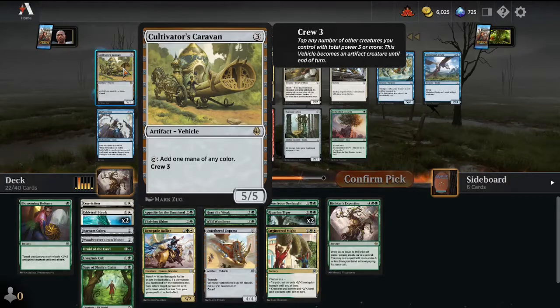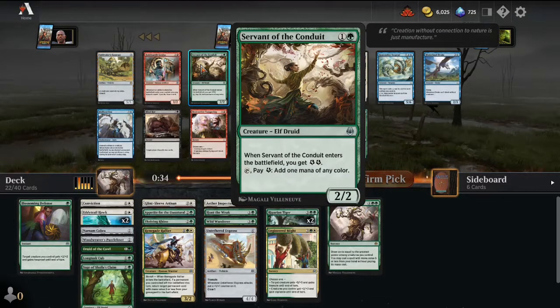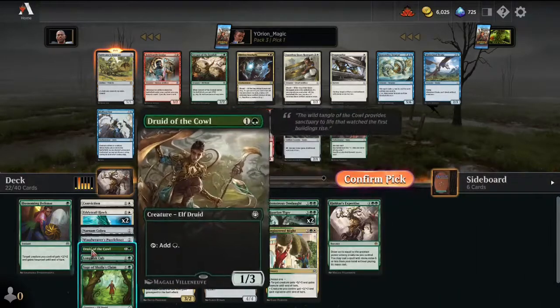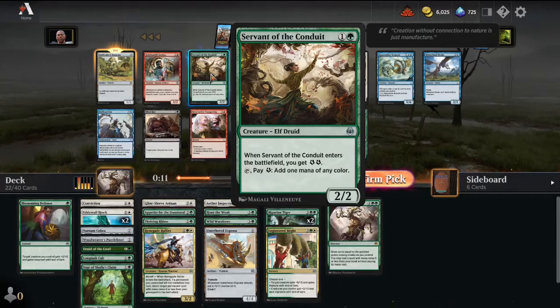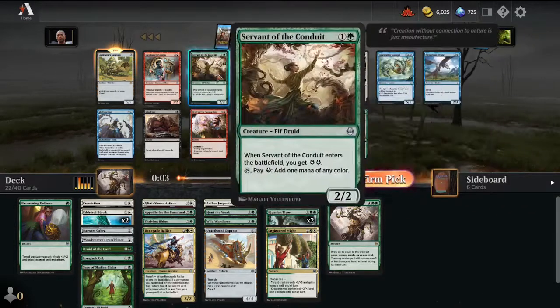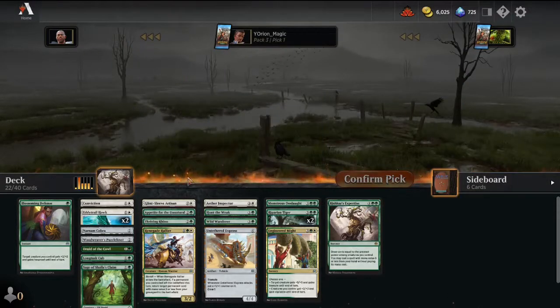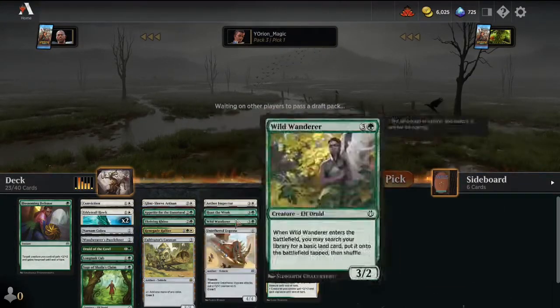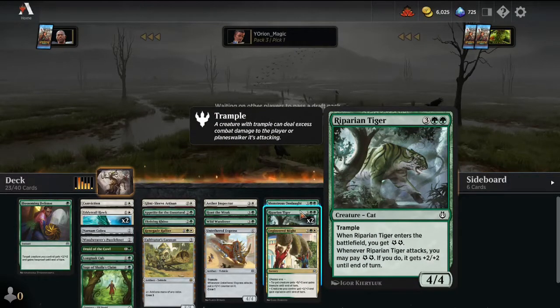Here in Pack 3, we get a Cultivator's Caravan. I could just take a Servant of the Conduit as a super good mana dork, or we could take this 3-mana Crew-3 vehicle that adds one of any color and is a 5/5. I think let's take the Cultivator's Caravan — maybe we can add in the Riparian Tiger to be a rampy deck. Hopefully Servant of the Conduit wheels. Another Hidden Stockpile — that's number three. Would have had an amazing Hidden Stockpile deck if we were in those colors. Green seems to be flowing really well — we saw all three Riparian Tigers go really late.